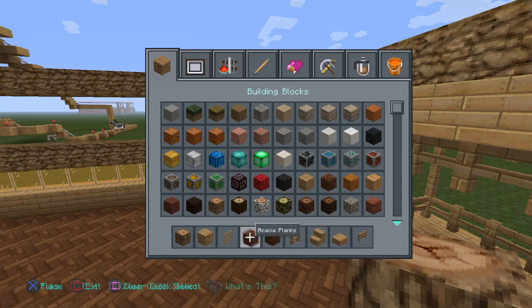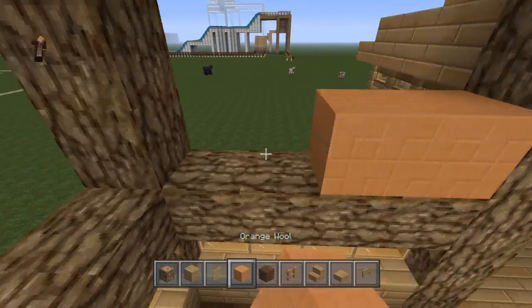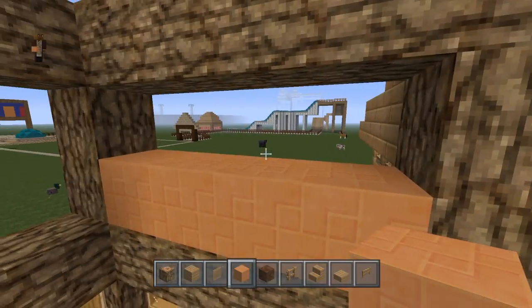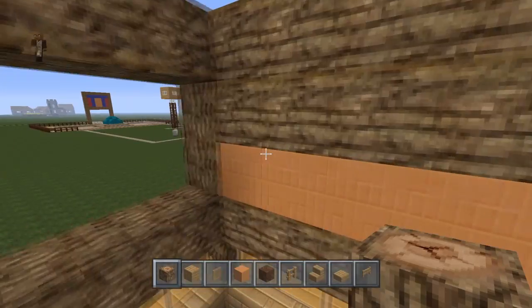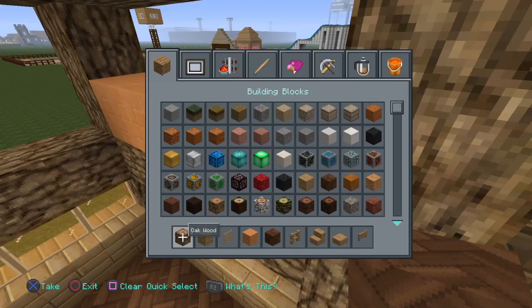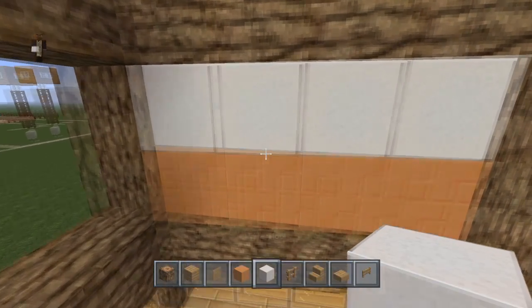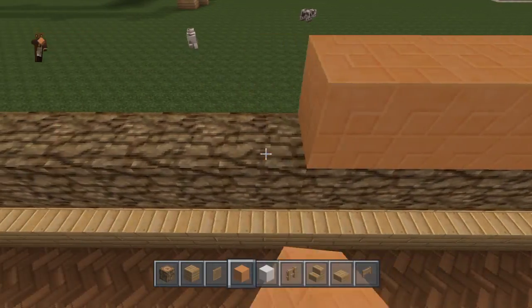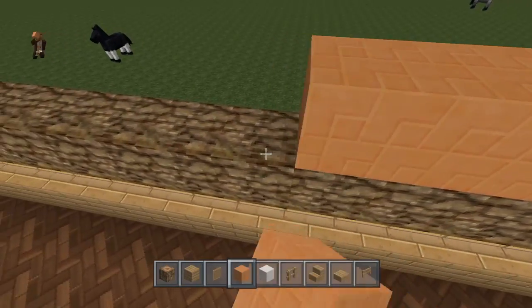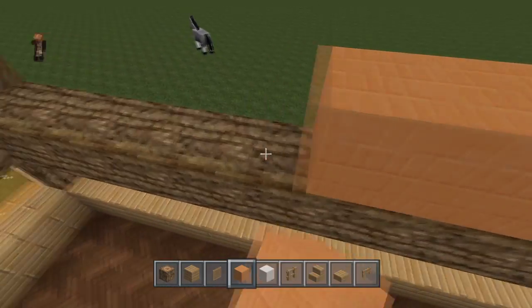I'm thinking we can use some wool — like some light gray or white wool, or possibly even orange wool. Let's see how that looks. Using white wool looks a lot better — yeah, that looks a lot better.